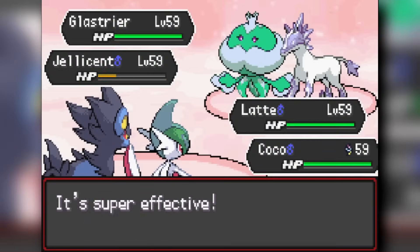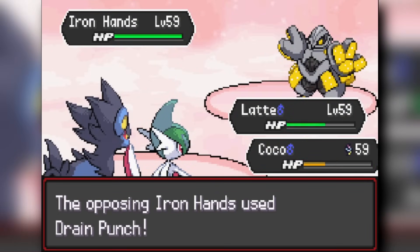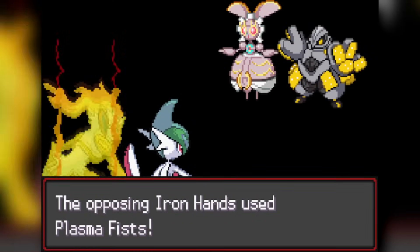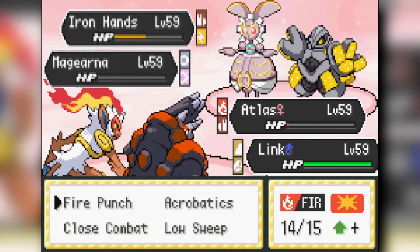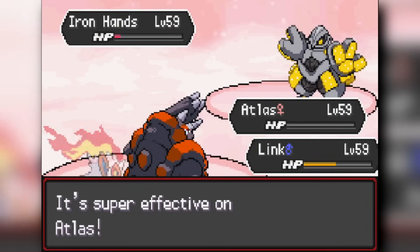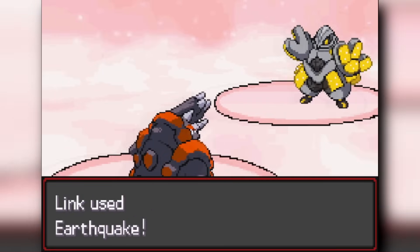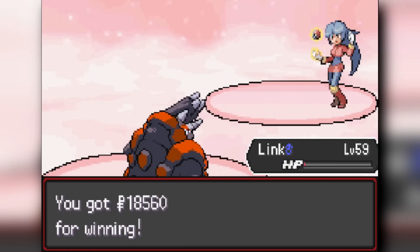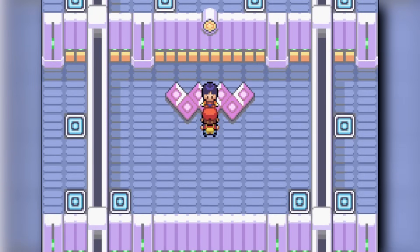I use Sucker Punch on Glalie and Close Combat on Glaceon — knocking out Glaceon while Glalie does nothing with Waterspout. I finish Glalie with Sucker Punch. Her Iron Hands comes out and I chip it down, then switch to Infernape. Fire Punch hits Magearna but both survive. I send in Rhyperior for Earthquake, accidentally knocking out my own Pokémon, but also hitting Magearna. Iron Hands uses Drain Punch but Rhyperior survives and Earthquakes it for the win. We beat Sabrina with very minimal HP remaining.